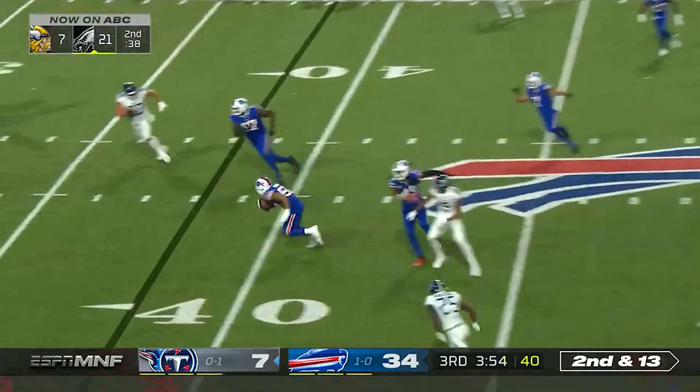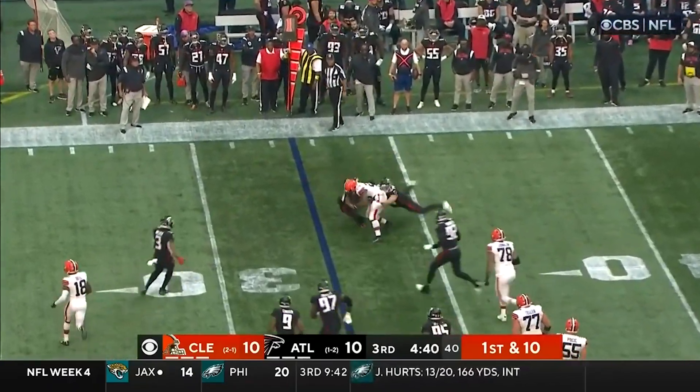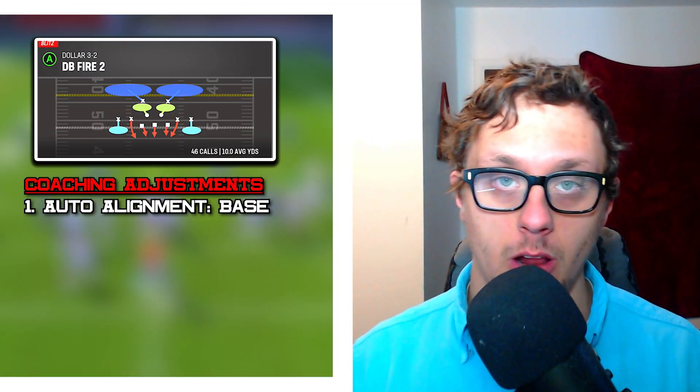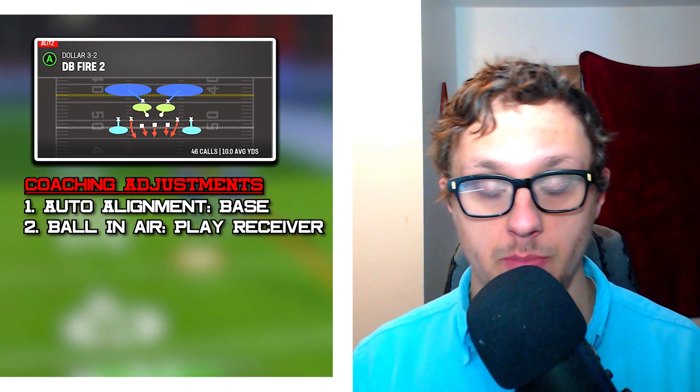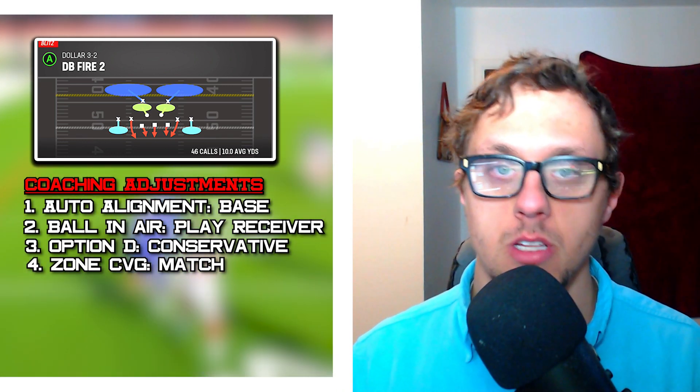In the NFL, cover 2 is generally used from short to medium distances, as well as fantastic red zone, but in Madden, we can make it nearly unbeatable. Now with our coaching adjustments, we have auto alignment set to base, ball in air defense set to play receiver, option defense set to conservative, and then zone coverage set to match.